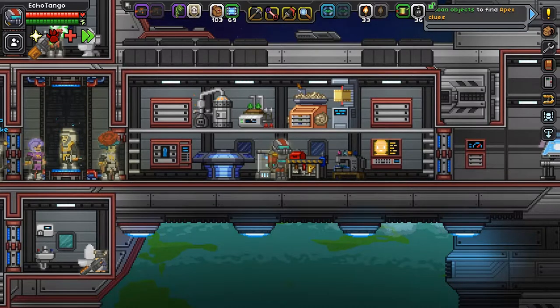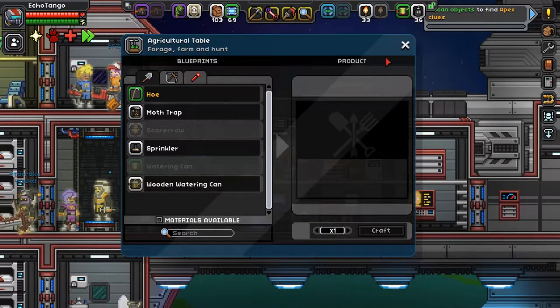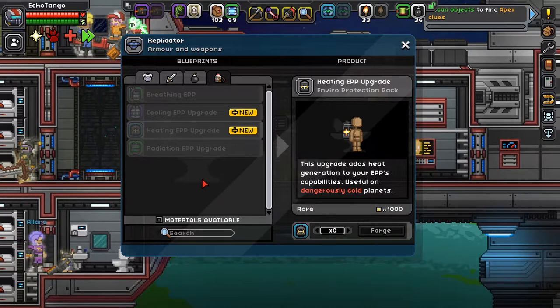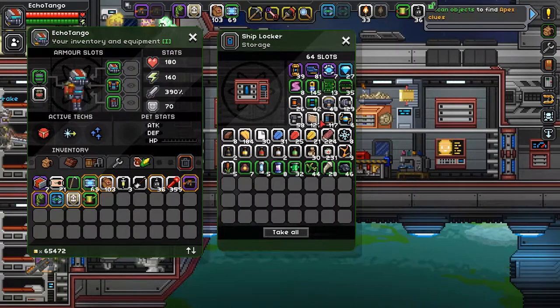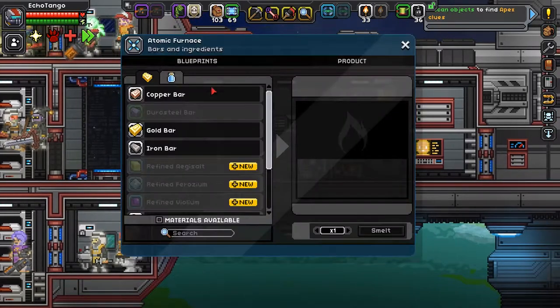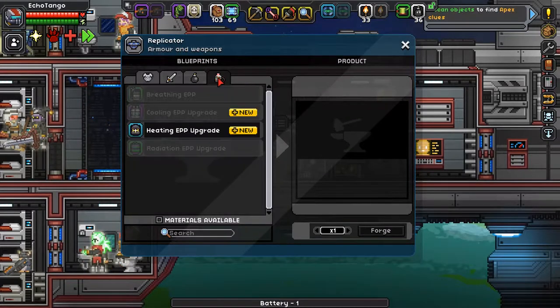Those Apex settlements I have found personally already, I'm going to show those to you in another episode. The Heating EPP upgrade adds heat generation to the EPP, useful on dangerous cold planets around frozen stars. It requires a battery and scorched core — how do you make a battery? Copper wire. And I need a scorched core. Let me craft the battery and then the Heating EPP.